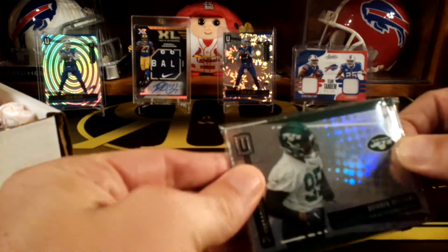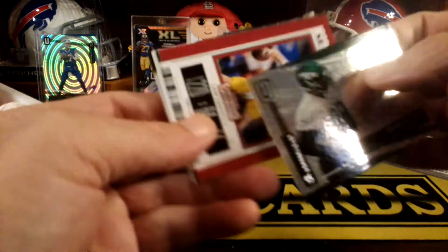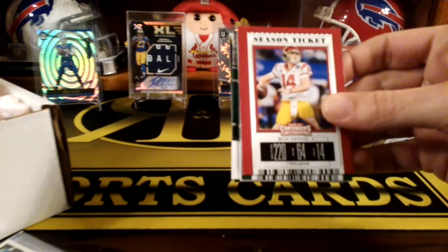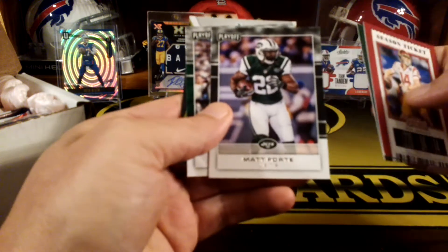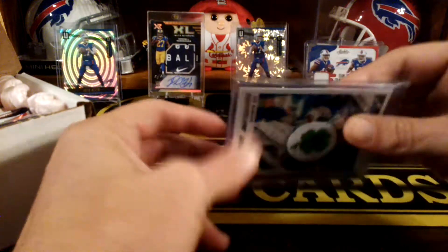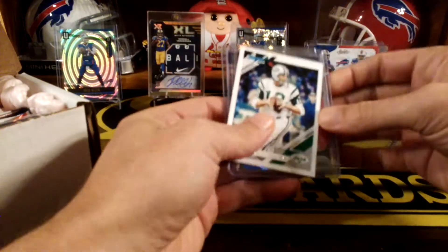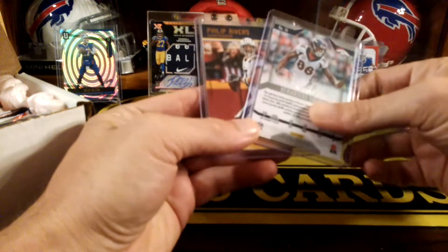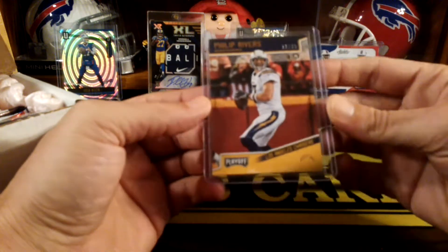Let's see what else we got in here. We got a Quinnen Williams rookie from Unparalleled. We got a Sam Darnold, Le'Veon Bell, Matt Forte, Don Maynard, and a Quincy Inunua. These must be bonus sets — it's got the four-leaf clover on it. We got a Joe Namath, a Demarius Thomas from Phoenix — that's numbered to 199. We got a Philip Rivers numbered to 25, from Playoff. That's a nice one.